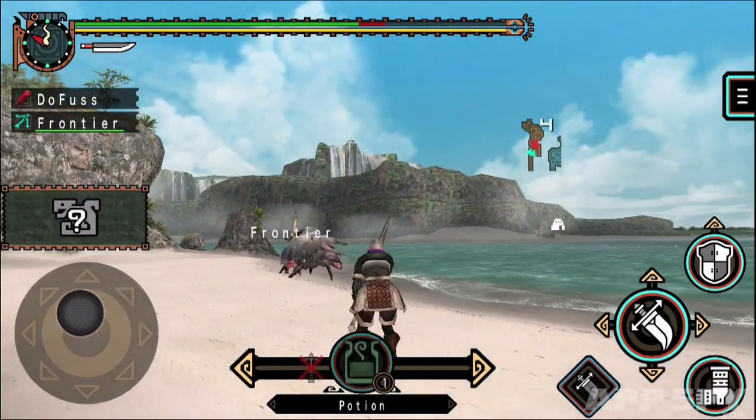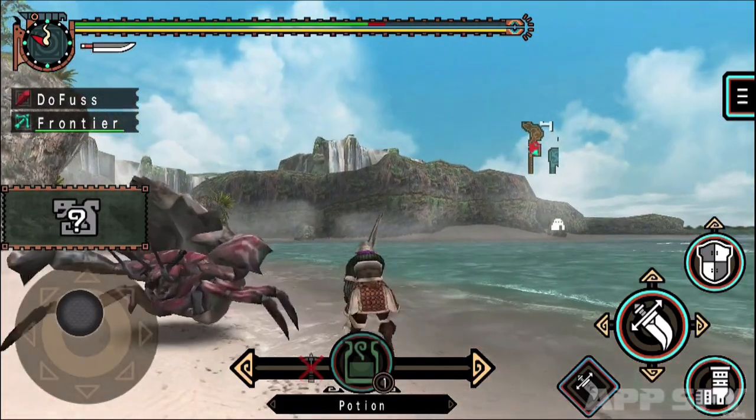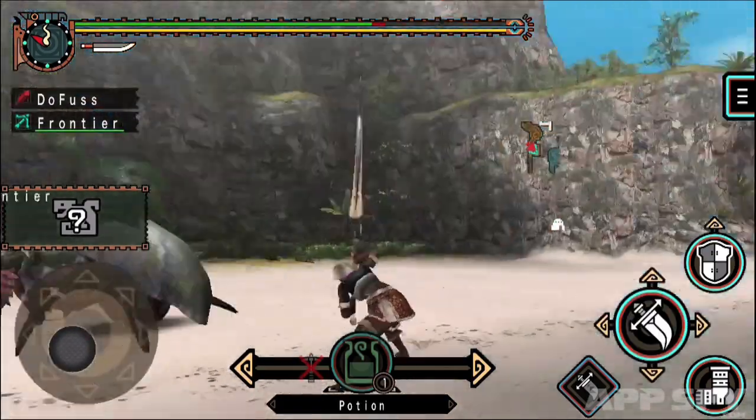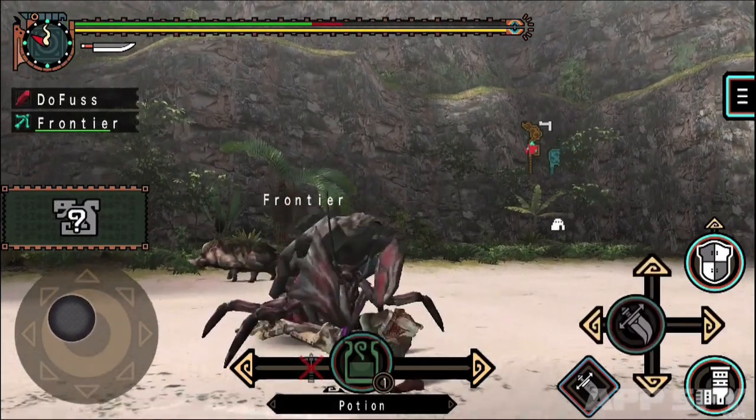Tracking a huge dragon with a hornblower to provide buffs, a lancer to deal damage, a nimble double blade wielder, and a bowman encourages clever teamwork and makes your victories all the more satisfying.